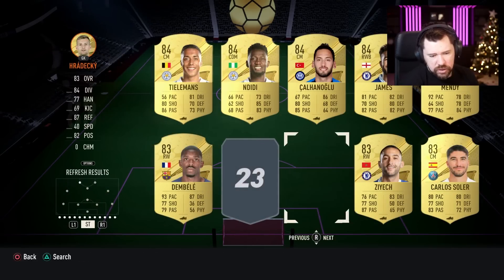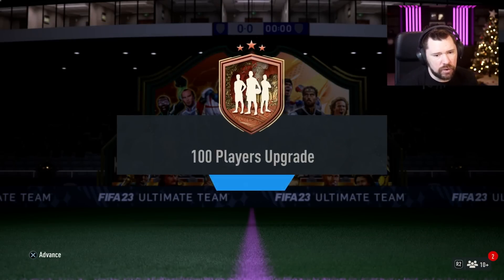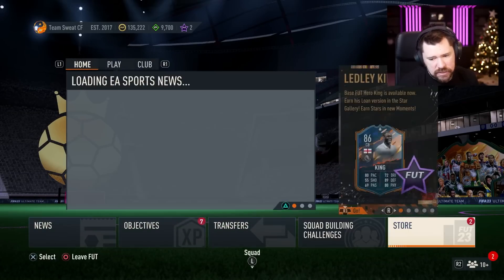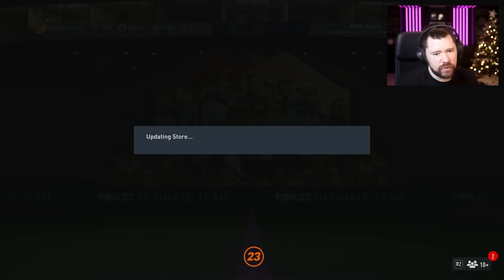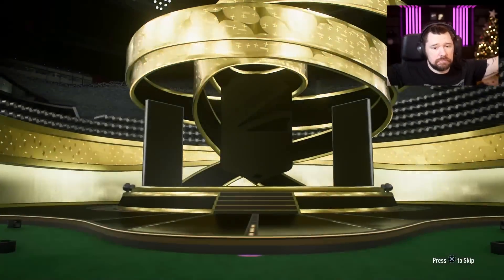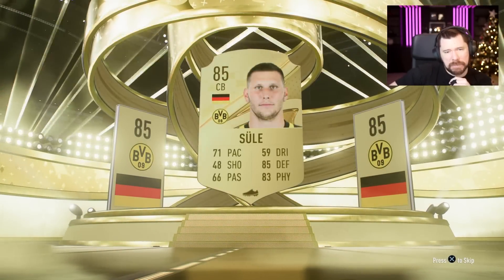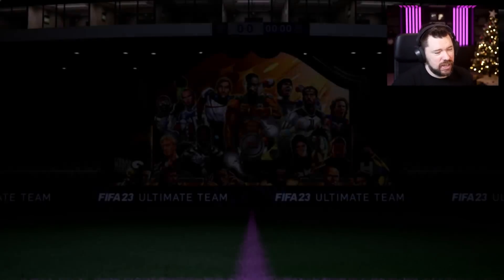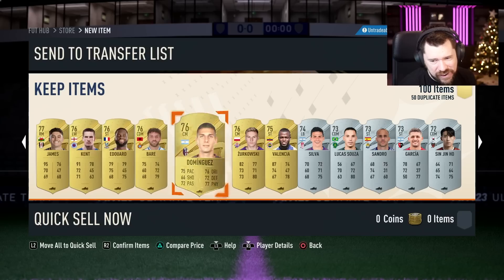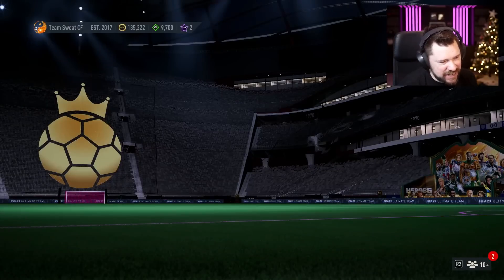The 83 is dirt cheap, the 84 is generally cheap especially with the inform, the 85 people might stumble on — but even then 85 is like 7k — and you get a 100 player pack. Yes, it contains 20 silver rares — but this pack is so garbage, such a scam pack. That is actually bad.